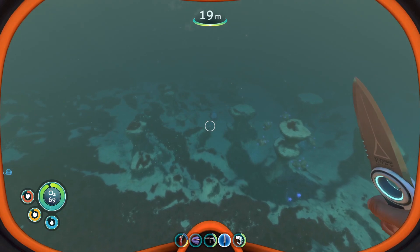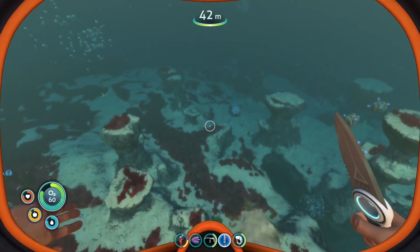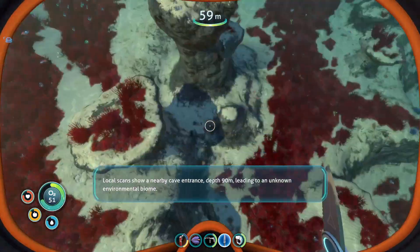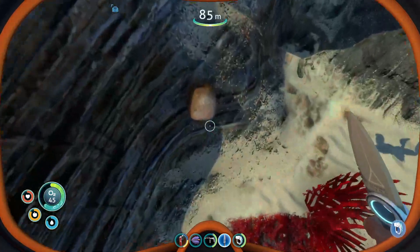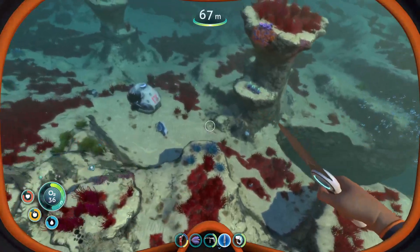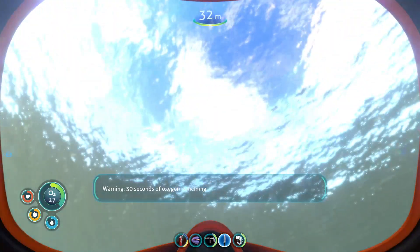There's a life pod over there. This is big. Local scans show a nearby cave entrance, depth 90 meters, leading to an unknown environmental biome. Silver-based wiring kits are an essential component of many habitat modules. Just gotta watch out for these big things — like this, there's a sand shark. There are biters everywhere. I have 30 seconds of oxygen.